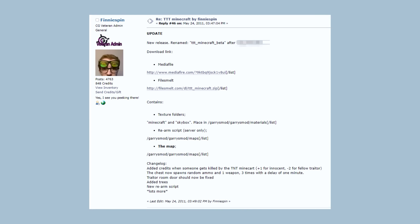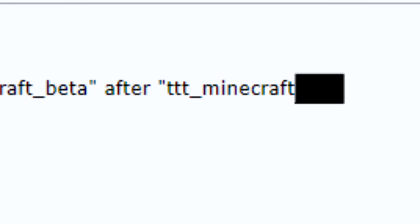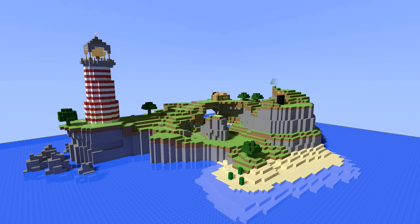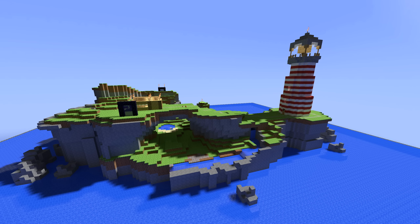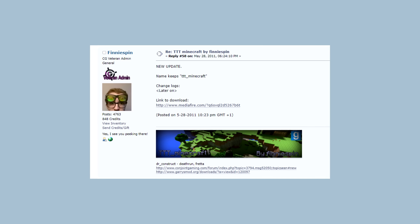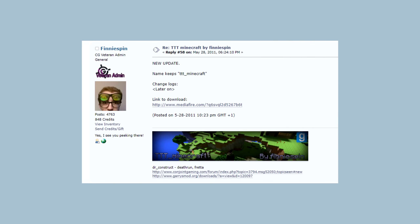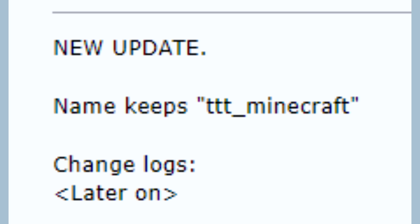Five hours later, an update to the map was released. This version was called... TTT Minecraft. With no version number. Very helpful. This version added a few trees, changed the way chest spawns work, and fixed the traitor room door. It also says lots more in the patch notes, so have some quick comparison shots. I noticed this extra minecart here. The next version would be posted on May the 28th, four days later, and it was also called TTT Minecraft. Are you kidding me?